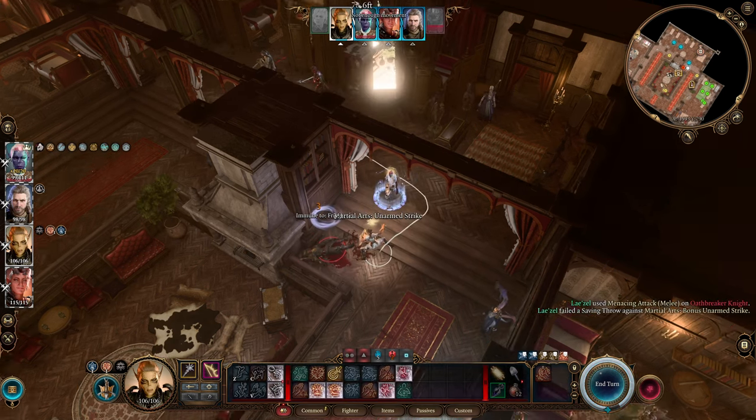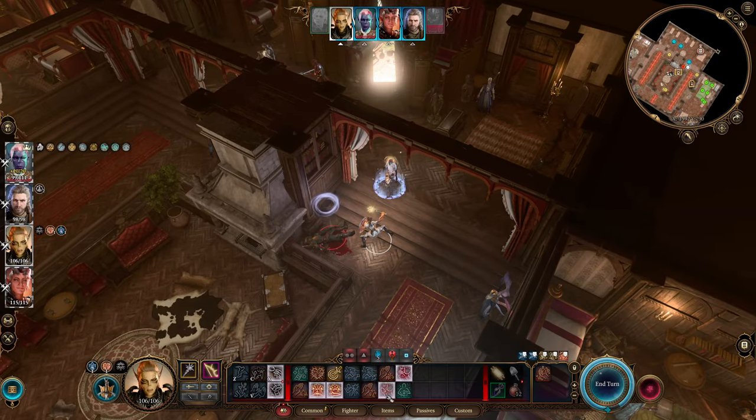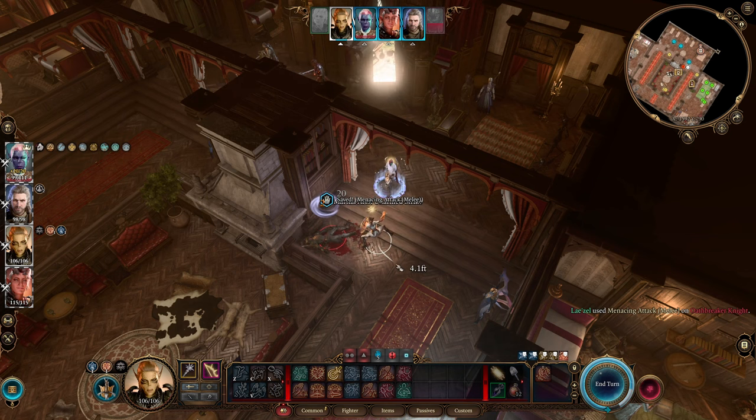The Oathbreaker Knight is immune to fear, so that will never matter. But we can go ahead and do another attack. Let's just bring it on home with yet another menacing attack. And so that shows you that we have done unarmed strikes, melee attacks, ranged attacks, lots of crowd control conditions — all in a single turn of combat.